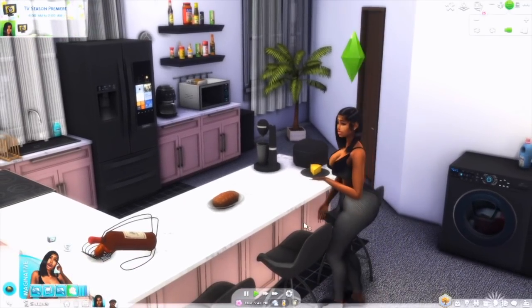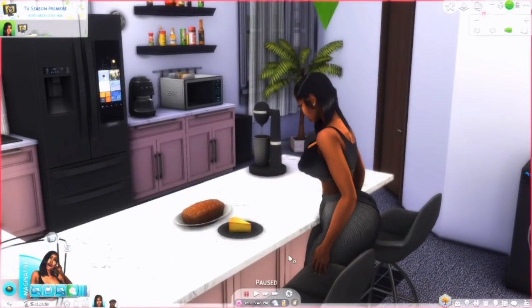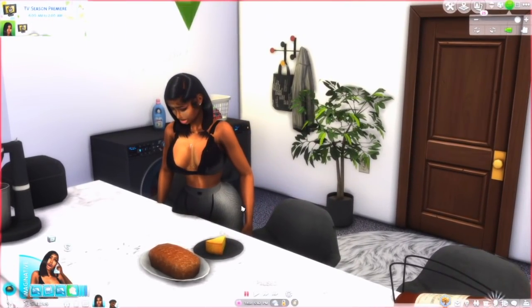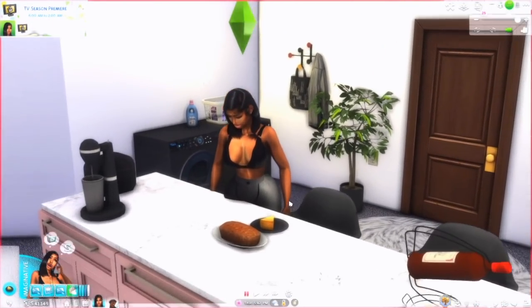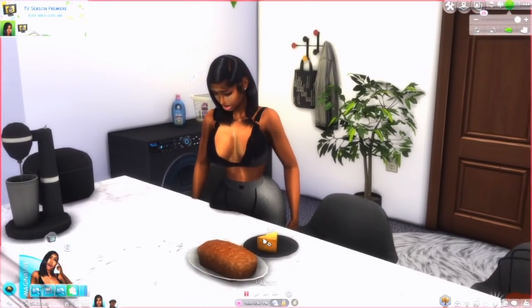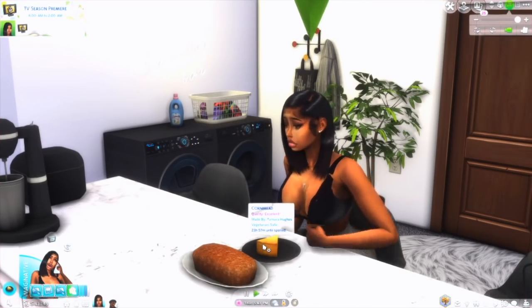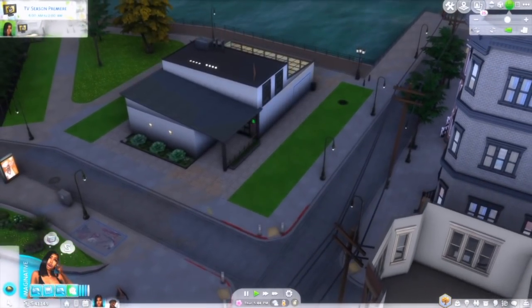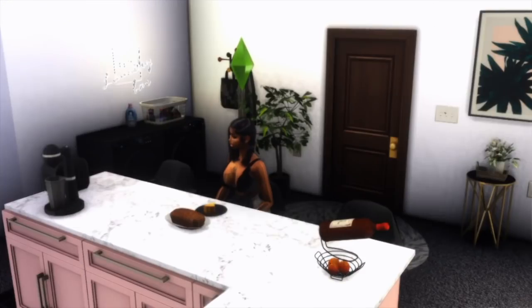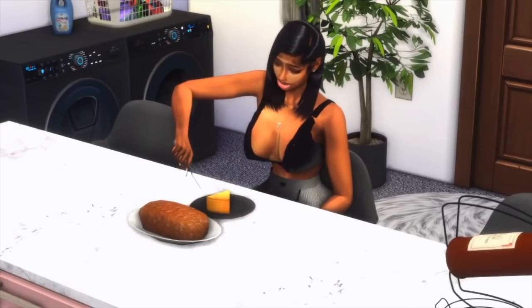The cornbread is done — she's about to eat it. Say like you're about to have a Sunday dinner — she's got meatloaf, cornbread. All she needs is macaroni, yams, a side salad, and some lemonade on the side. My good sis is hungry — she said she's using me for this tutorial and is about to eat some cornbread.